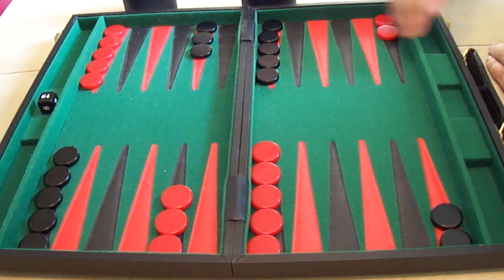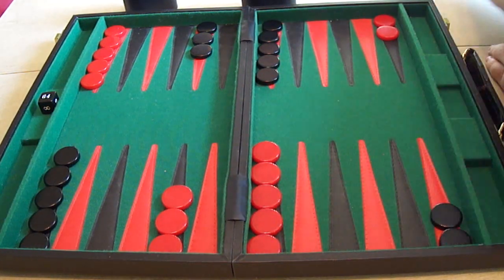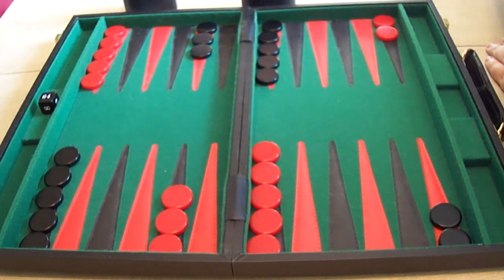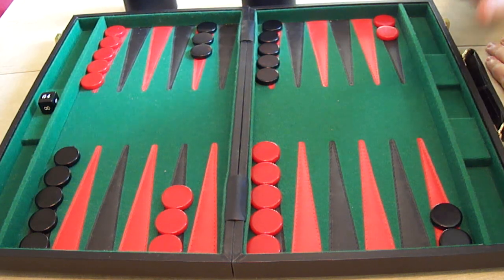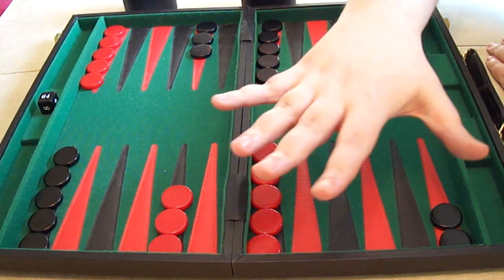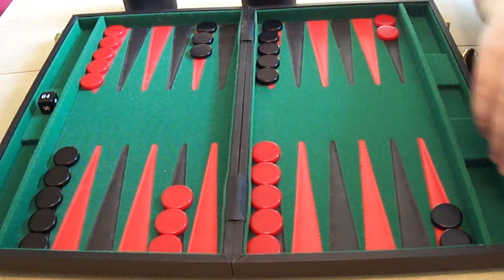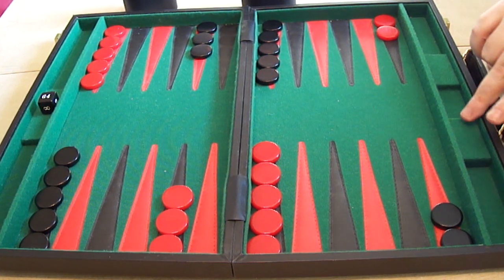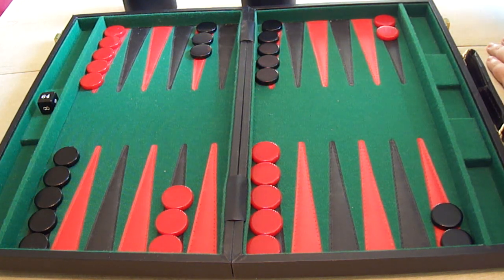The board is four quarters. The last quarter for each player — here for red, here for black — is called the player's home board. The object of the game is to get all of your pieces around the board into your home board and then, once they're all there, off the board and into the tray on the side. When a player gets all of their pieces off and into the tray, they win the game.